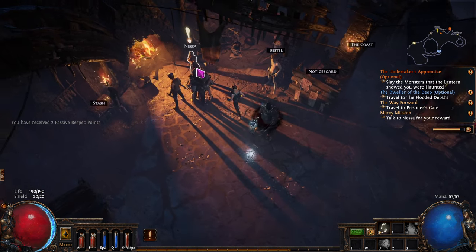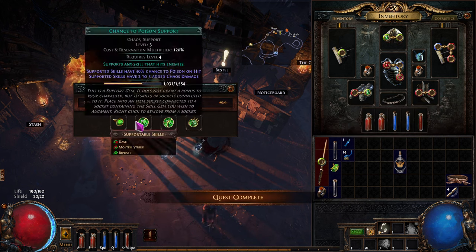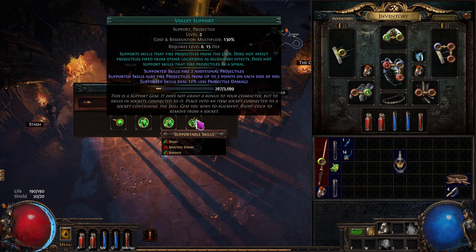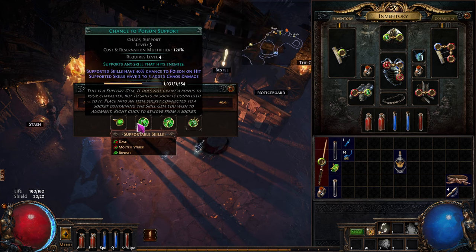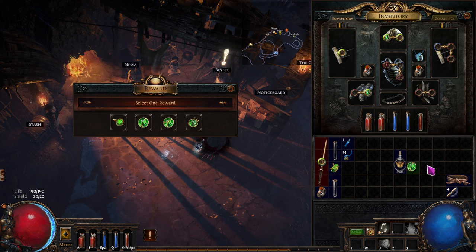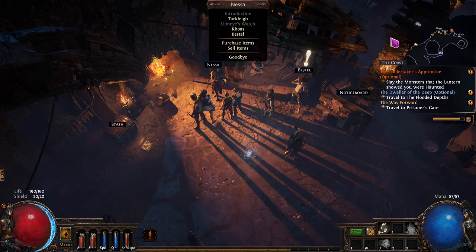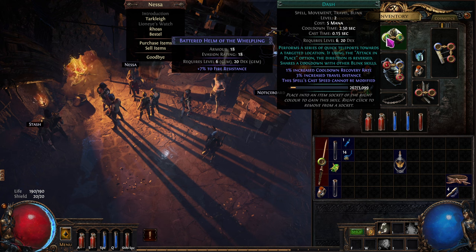We'll level that up. Take this one. Pierce support, chance to poison - probably none of these, they're all red, red, red, blue. We need red, red, red, green. We'll take this one for now and just stick it right there. I don't think dash will damage them.